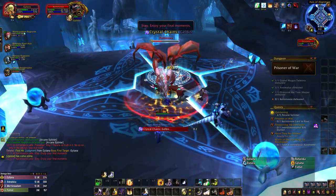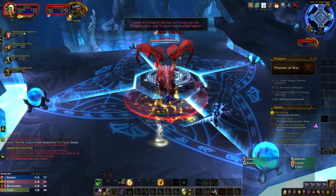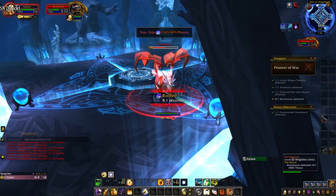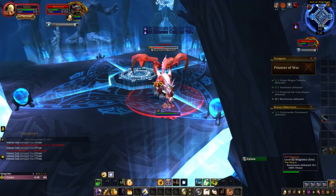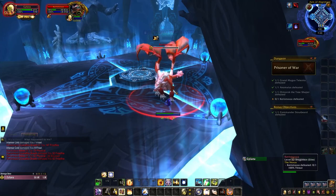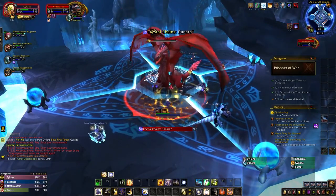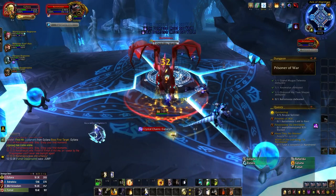Kerastraza's final ability on Normal Difficulty is Crystal Chains, which roots a random player for 10 seconds. This should be dispelled immediately, as otherwise the rooted player will gain multiple stacks of Intense Cold. On Heroic, this ability is upgraded to Crystallize, causing it to root every single player. If you have a priest, remain somewhat close together as Mass Dispel will completely trivialize this mechanic. Without a priest, rely on individual dispels or abilities like Hand of Freedom. It's also worth noting that at 25% health Kerastraza will gain a fairly powerful enrage effect, so you should remove this with Tranq Shot or similar effects if possible.